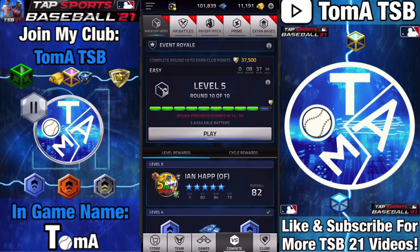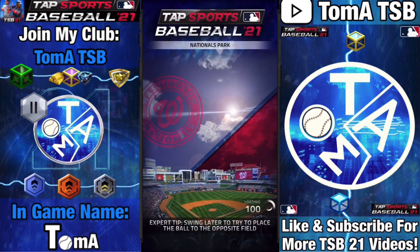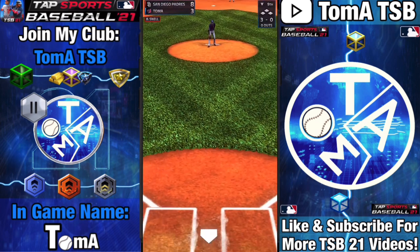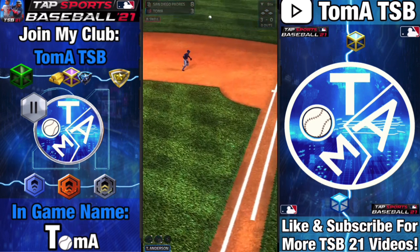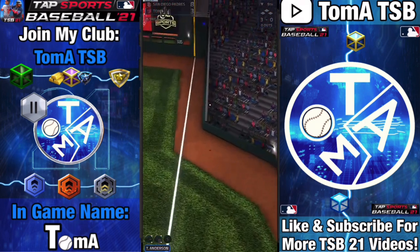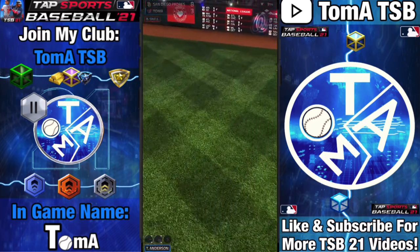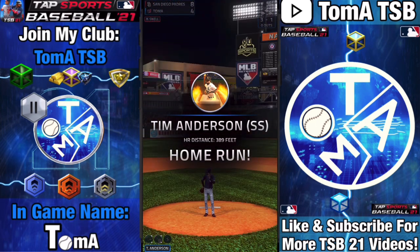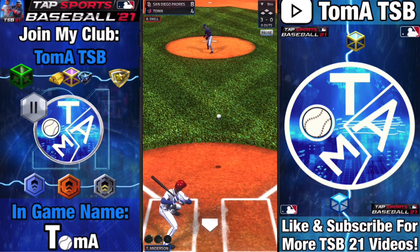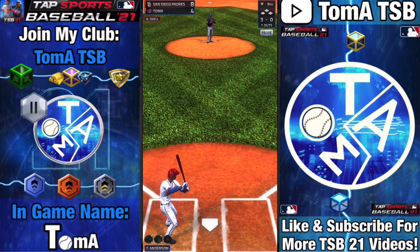I'm going to use Tim Anderson for this because he is a righty and has basically a sort of blowout skill and a runner on base skill. He probably isn't the best person to use here because the at-bat starts out with no one on base. I hit a home run right away, which I probably honestly wouldn't have wanted because I want to activate Tim's skills. That's right at the fielder — I hate when that happens, but it does happen.